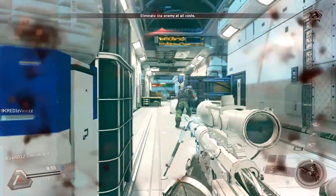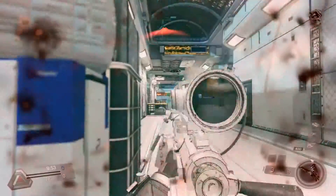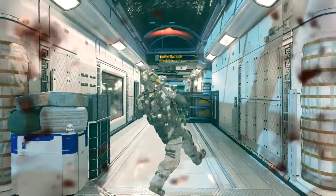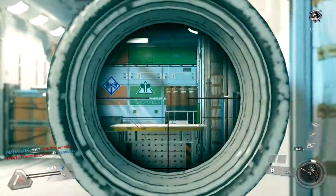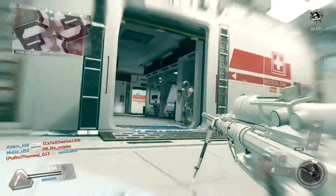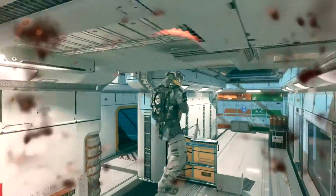I'm gonna be using it on the map — I don't know what it's called, whatever. I'm using the Intervention at first Prestige, level 26, with the beautiful white camo.